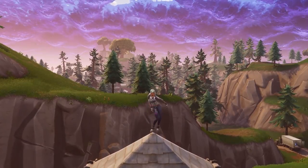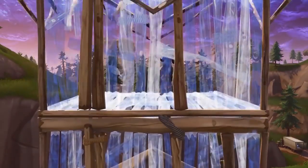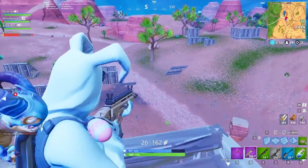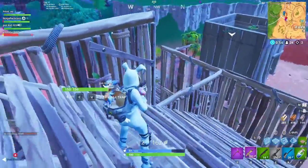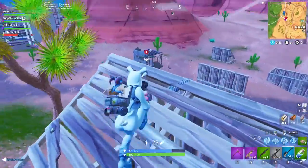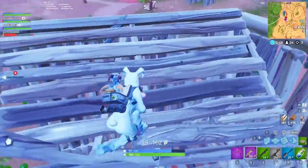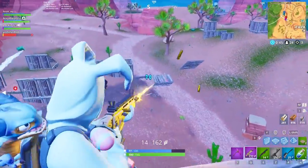Here are three aiming fundamentals: crosshair placement, peaking, and sensitivity, presented by Fortnite Master. In this week's video, we want to expand on some of the info from our six tips for improving your aim video. We'll dive deeper into aiming fundamentals like crosshair placement, peaking methods, and finding a comfortable mouse sensitivity. Without wasting any time, let's get started.